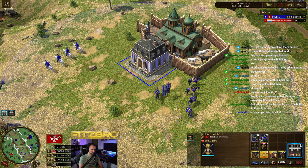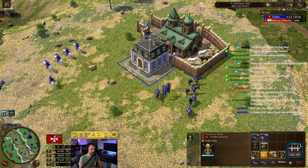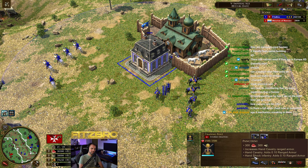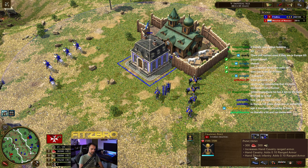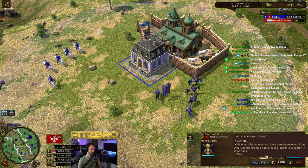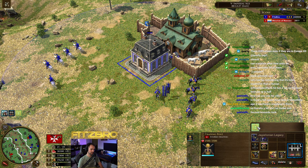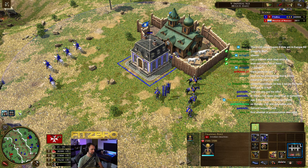We've got cheat code on right now — that's how we can see all the stats. Those are the two units available at this house. Now let's take a look at the technologies. Pancerny — increased hand cavalry ranged armor for 300 food and 300 wood. Not too expensive, not bad — gives additional ranged armor. The next one: units and resources you've already received from age-ups are granted again. In age 5 right now it costs 200 wood, and it is quite slow to research.